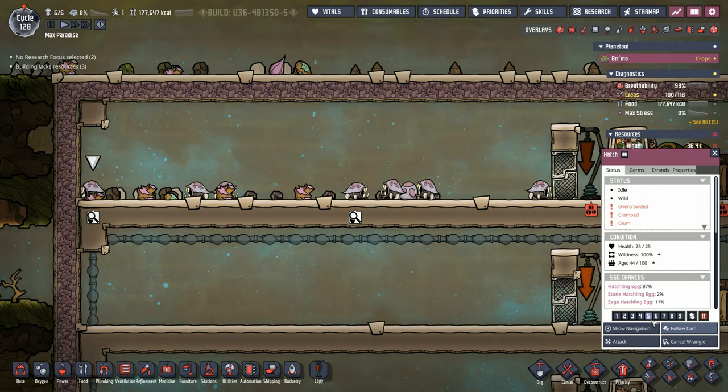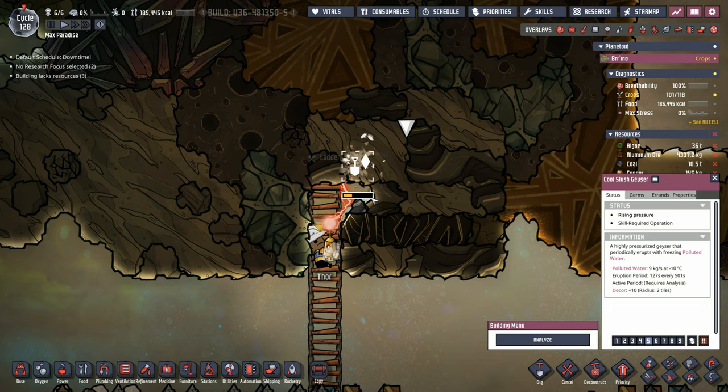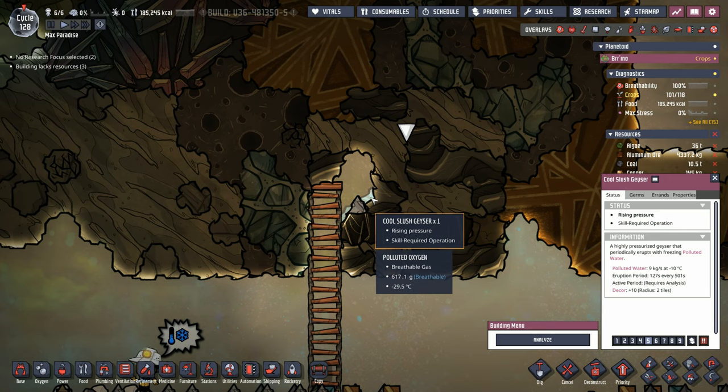So good news and bad news. Good news: we found our sustainable source of water in the form of a cool slush geyser. The bad news is that polluted water is coming out at negative 10 degrees. At least we found some water.